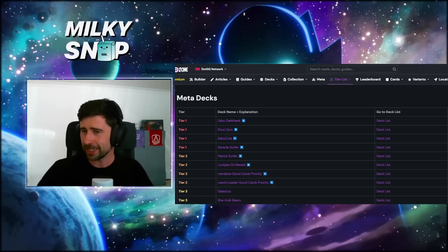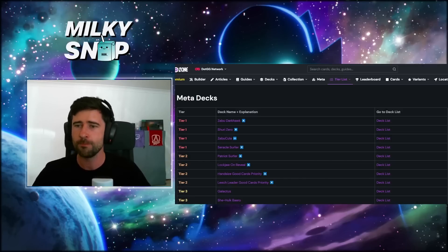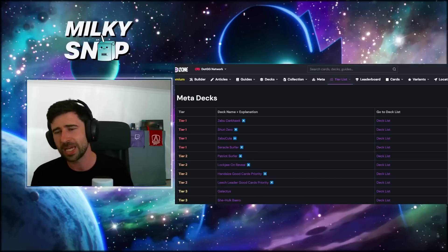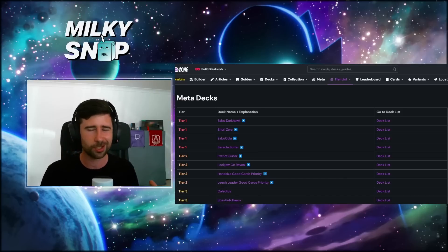This deck is a great answer to some of the highest rated meta decks out there at the moment - it actually has really good matchups into them. So let's take a look at the specific deck and see why it's so good. On the meta deck tier list on Marvel Snap Zone, we've got Zabu decks dominating at the top, Zabu Darkhawk, Shuri Zero, a Zabu/Dracula mix, and Silver Surfer. But coming in at number two very interestingly this week is this Lockjaw on-reveal deck which came out of nowhere.